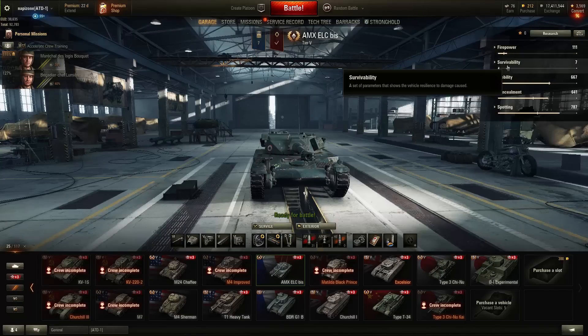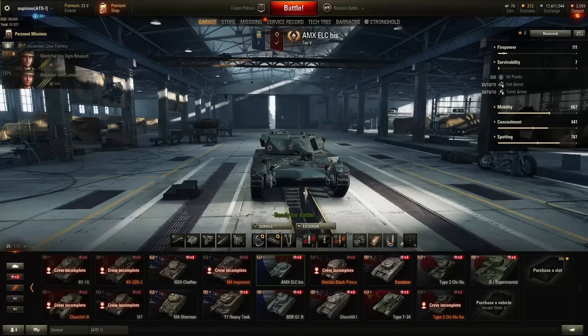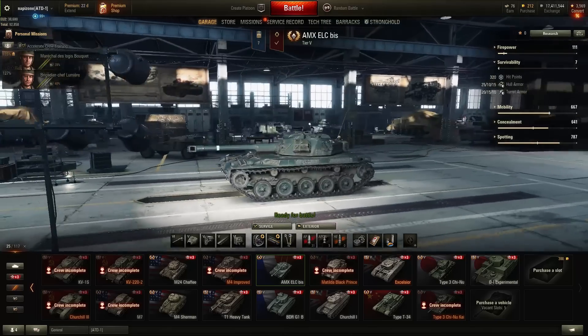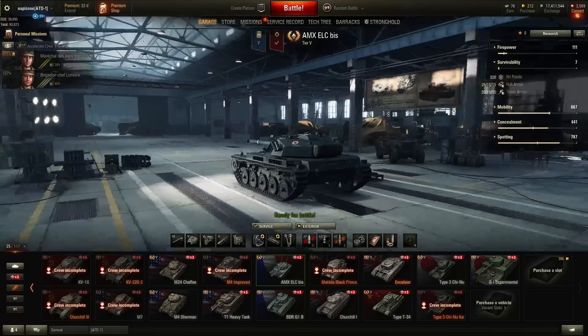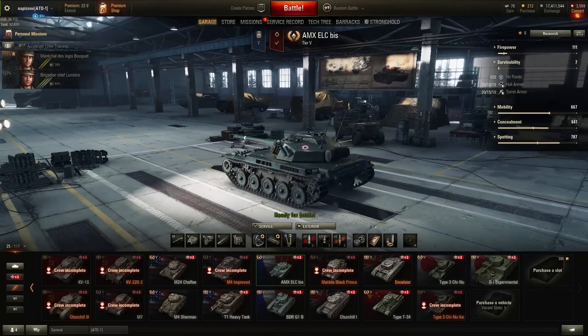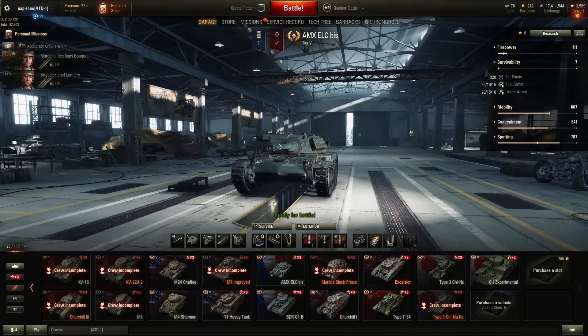Let's see the general stats. What we see here is calculated with the crew skills, equipment, and consumables on this tank. Starting with survivability: it has the lowest hit points of all tier 5 light tanks — only 320. On the opposite side is the German light tank, the Leopard, with 380 hit points. As for armor — hull: 25 mm on the front, 10 mm on the sides, and 50 mm at the rear. Turret: 20 mm on the front, 50 mm on the sides, and 10 mm at the rear. It's useless to check the armor — it's paper, as is typical for light tanks.